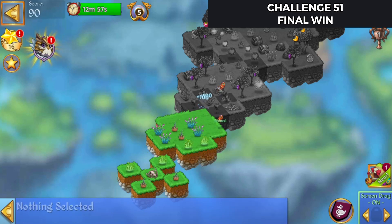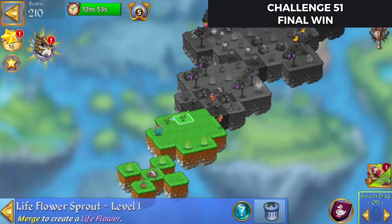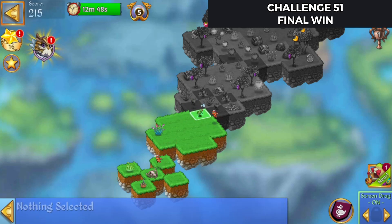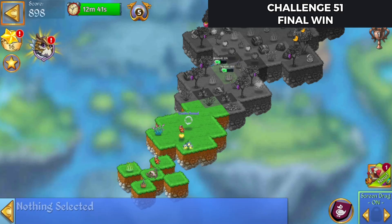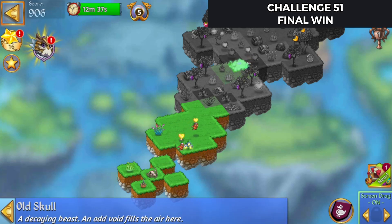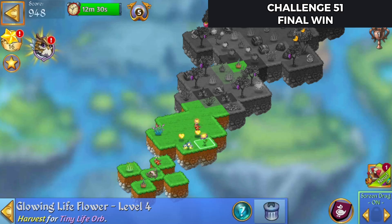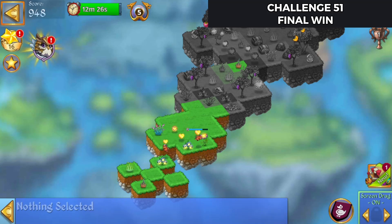Merge those up, merge those, merge these. Let's line these up and get a combo orb. There we go. Let's bring that up here, and that up there. I think that will be a big help getting that glowing flower I just got.